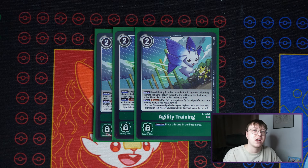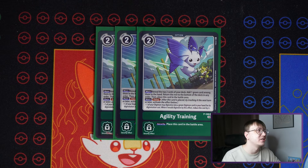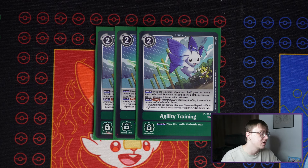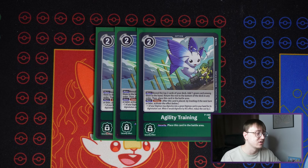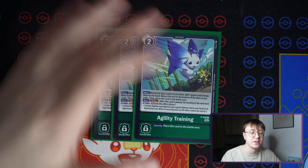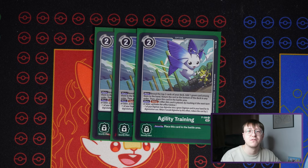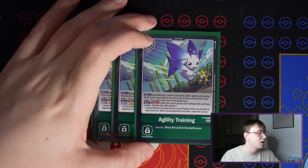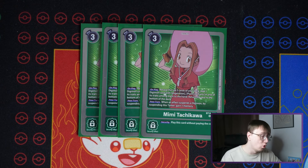For Agility Training: I think you could potentially play the green memory boosts that are available, since you need more searchability. The reducing effect is nice but a lot of cards already do that. The reason I play Agility Training over the memory boost is because sometimes you don't play that many tamers so you need to find those tamers. There are also cases where you need that digivolution reduction because you need to have the Palmon out first, then digivolve on top of it and use it. I play three.